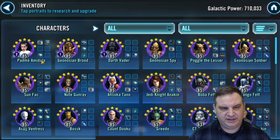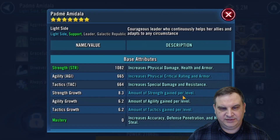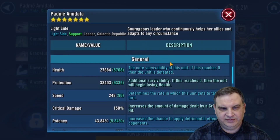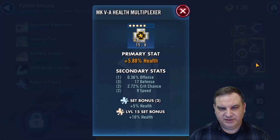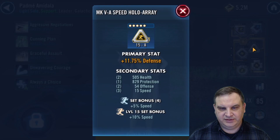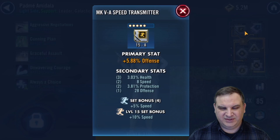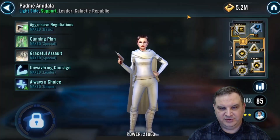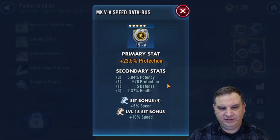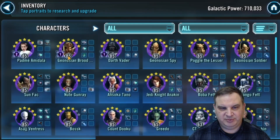Let's look at the account. We've got Padme — she's got 248 speed, that's pretty good. She's got health on the cross, that's decent. Defense on the triangle — defense is good at relic level, it's okay at this level. 20 speed on that mod, that's good. And no speed at all on this mod, but it does have health and potency. So we don't want speed mods if they don't have speed subs.